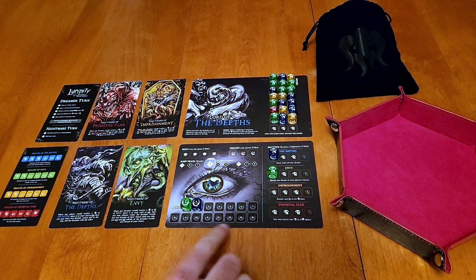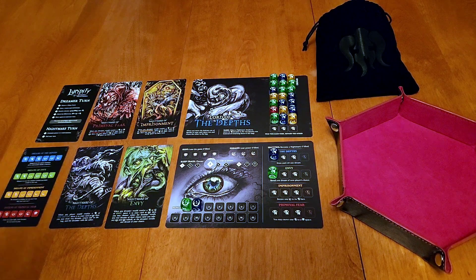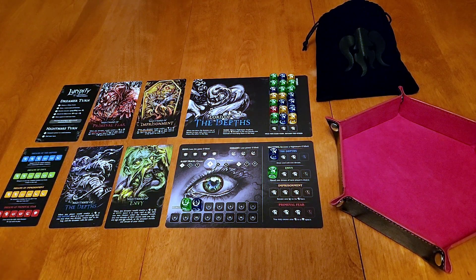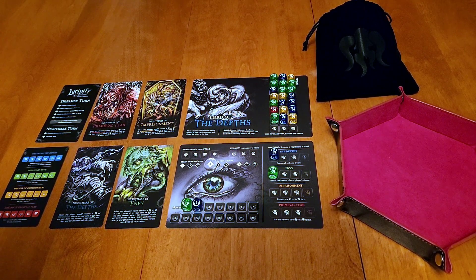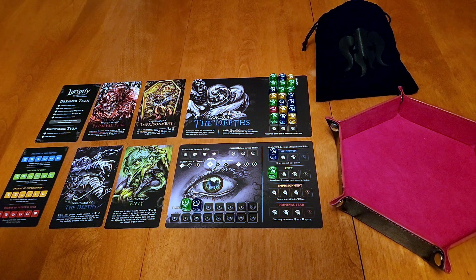We're going to keep doing this until we get up to 15 power, or once all the spooks are gone we need at least two power for each activated nightmare. This is going to start getting tricky because we have a lot of greens. When we rest we can put an eye back, but if we rest we also have to move two spooks on, though it could still be helpful. Using blues to draw and roll more dice is also helpful — we'll see how it goes.